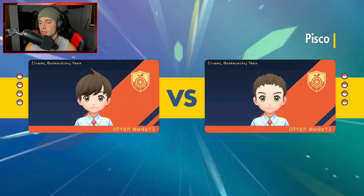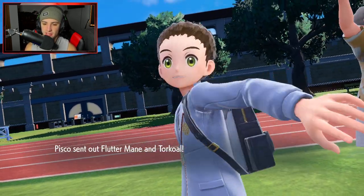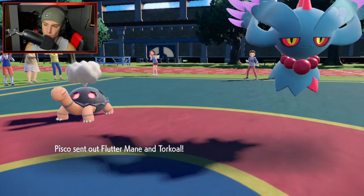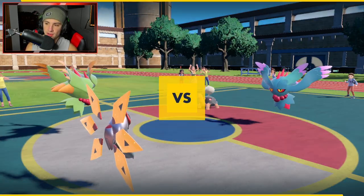I wonder who they're going to lead, because they have so many different options. Every time I see Iron Hands, I feel like there has to be a lead — it's just such a good Pokemon. You can Fake Out, set up your other Pokemon, and go from there. Hopefully they're not going to lead Iron Hands — and they do not. They go Fluttermane and straight Torkoal. So Fluttermane and Torkoal come out, and I go Iron Moth and Fluttermane of my own.